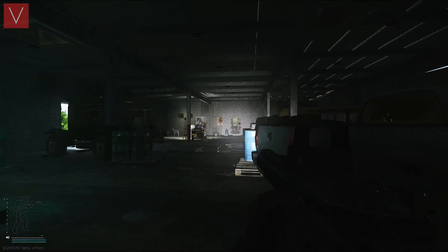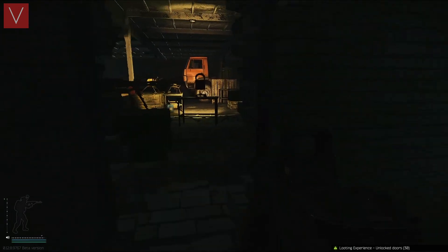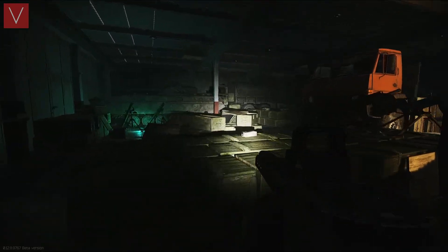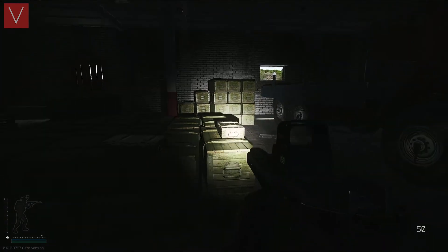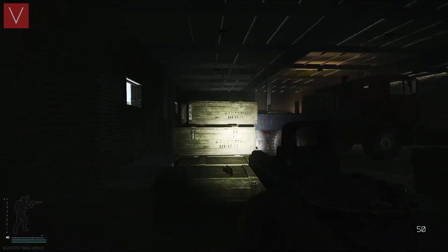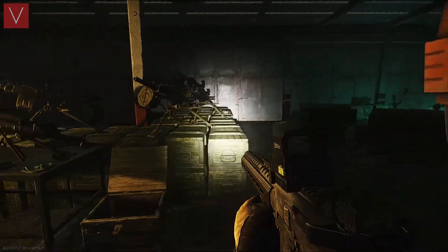The RBSD building is a locked room and you will require the RBSD key. Make sure that you have a look around before opening the gate, as many PMCs rush to this place. Inside you can find many different types of loot — weapon attachments, bullets, two grenade cases, weapon parts, and weapon crates. There is a lot of loot to snatch from this particular place.